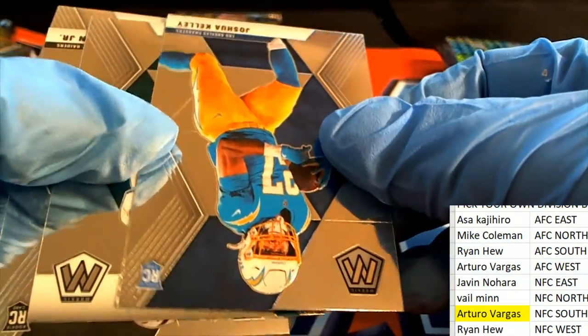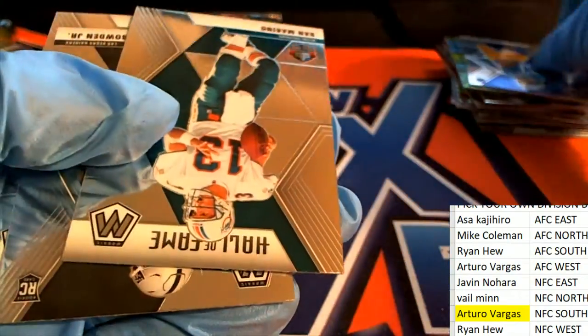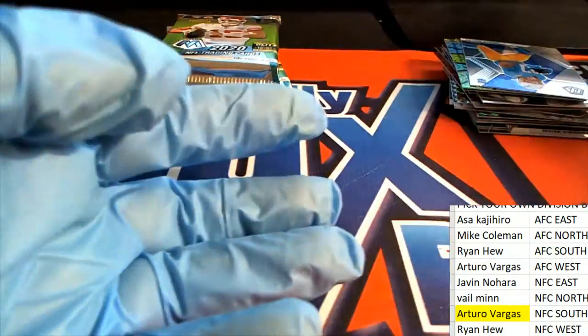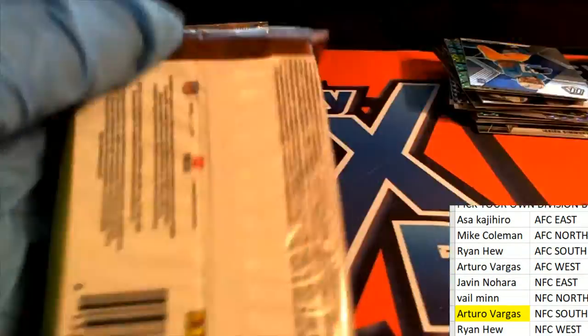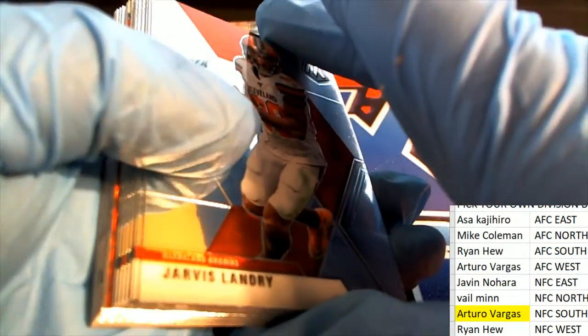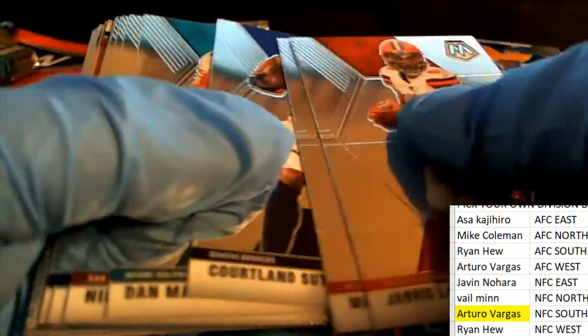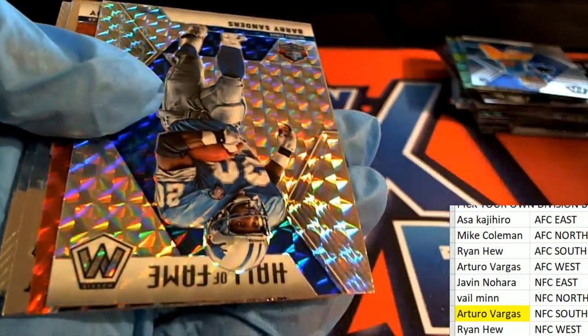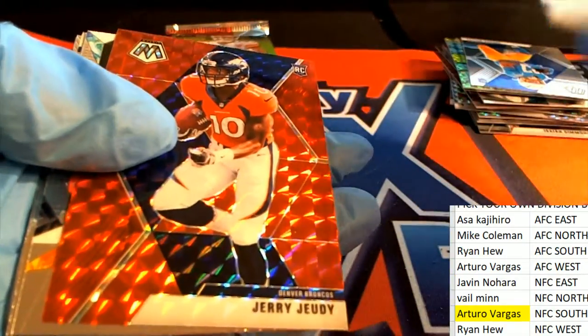Here's a Joshua Kelly rookie — that's a good rookie to get. Where's a Justin Herbert at? There's a Joshua Kelly. Let's get a big Herbert. Barry Sanders. Jerry Jeudy.